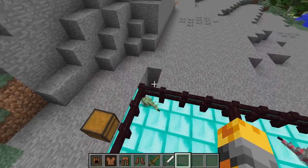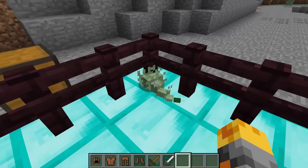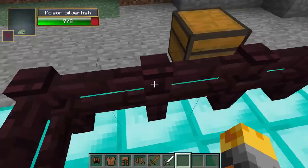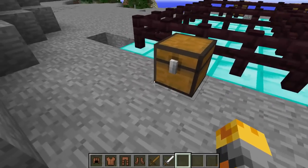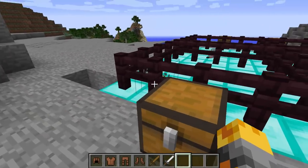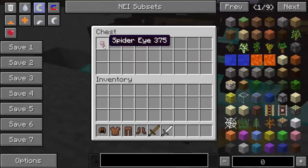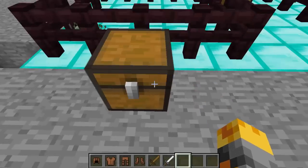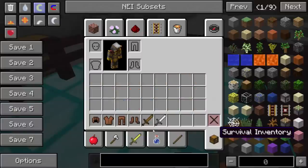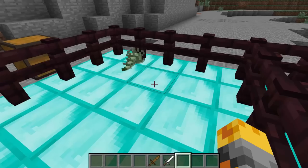It seems to be stuck in the corner. Let's get it out so it can fly around. We're gonna have to hit it once. So it's the poison silverfish — it is an awesome one. What this one will do is it'll just poison you gently; it's not that bad. It's not gonna kill you, and the item it drops is a spider eye on a rare occasion.